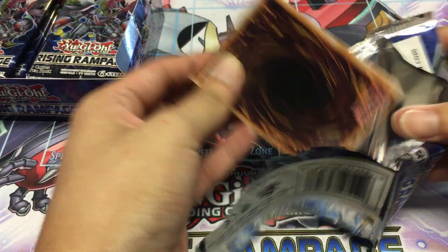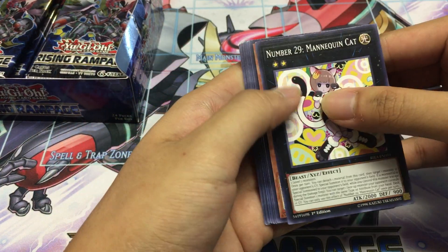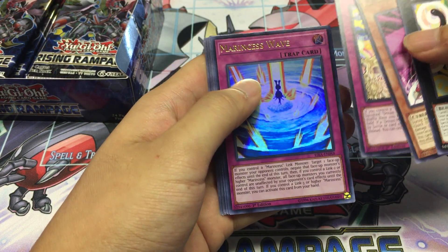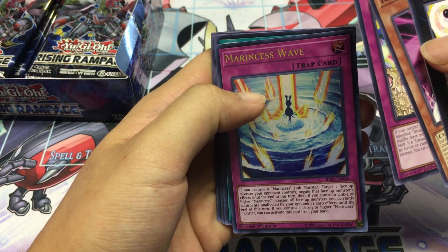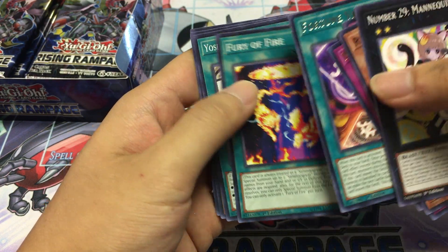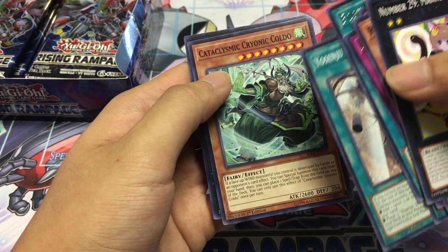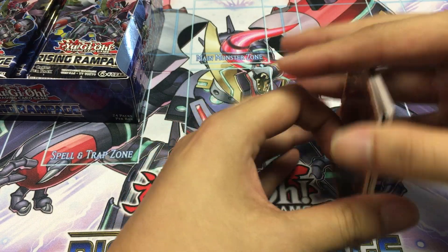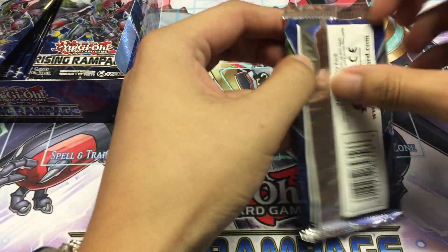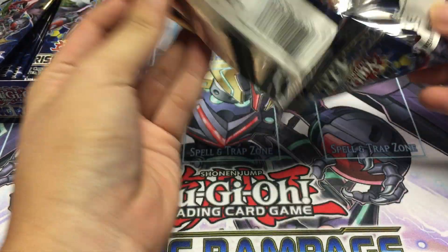Overall there isn't a particular card that I want from this set, and I think all of the secret rares are kind of cool, so it'd be nice to get any of the secret rares really. Starting off with another ultra which is Miraculous Waves. Some of these cards are familiar as I opened up 10 packs at sneak preview. Already we got two ultras — I'm excited to see what ultras and secrets we can get from this box.